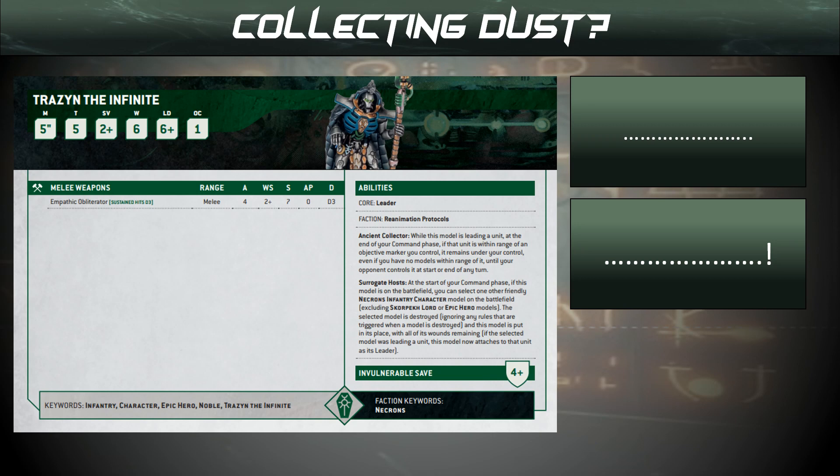There's Trazan the Infinite. Let's hope he's got another book deal coming, because he's got nothing else going for him right now. All of his abilities are next to useless for us, especially in a Lich Guard unit. He's going to be collecting dust on the back of the shelf.